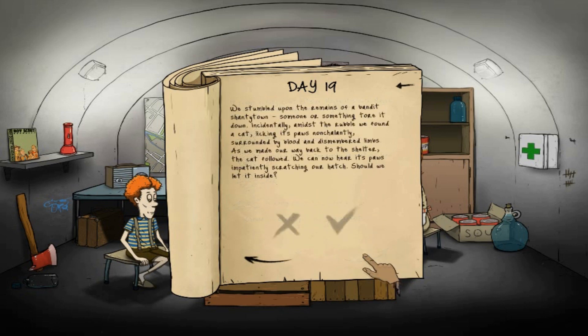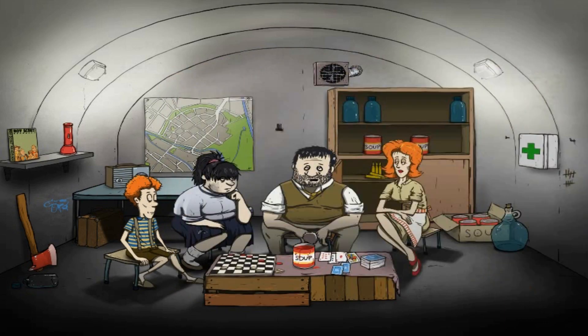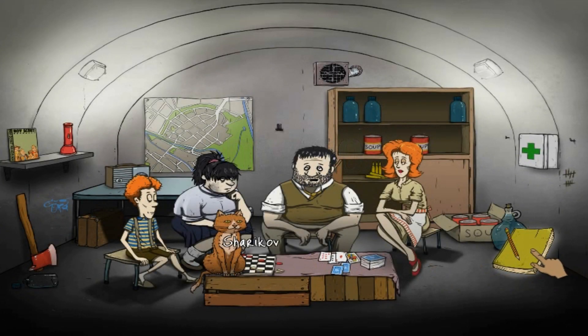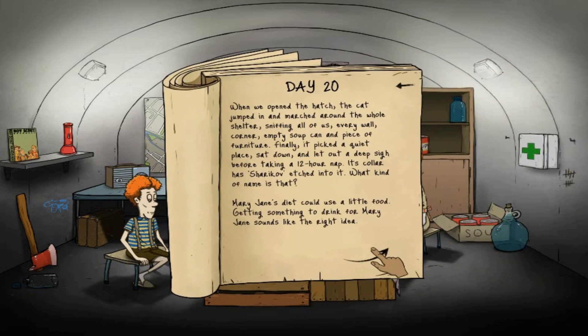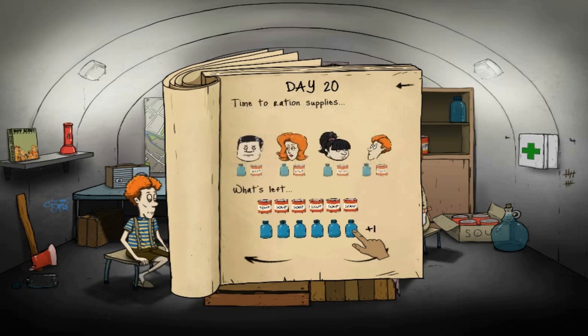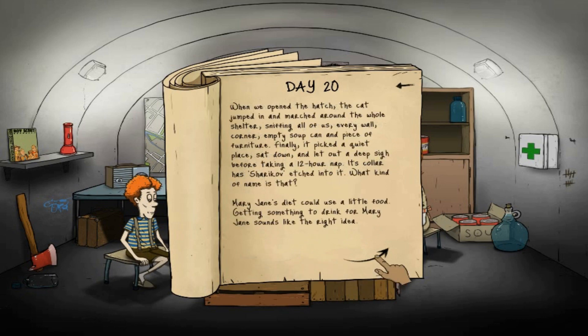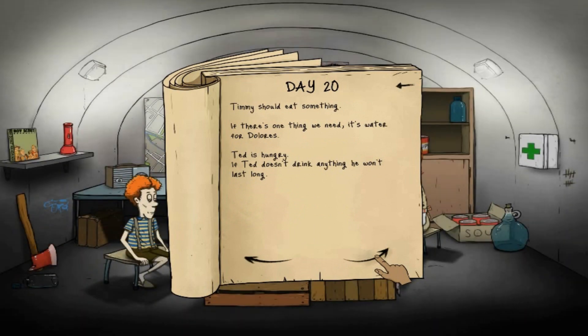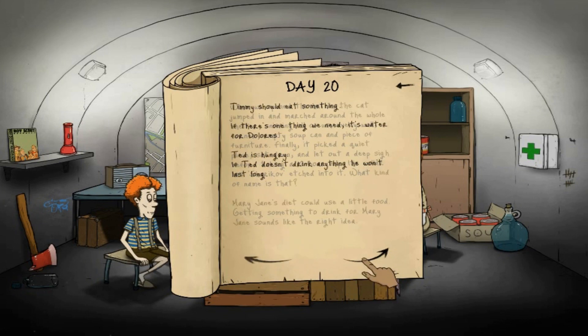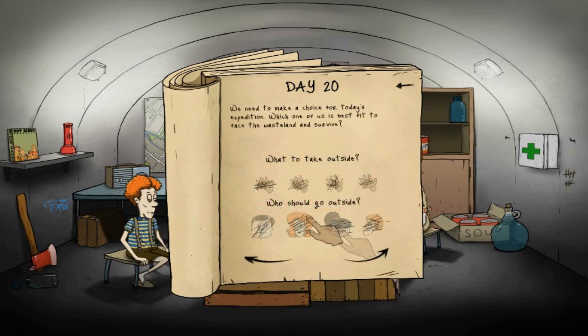No one is able to go out, which is not good. We stumbled upon the remains of a bandit shantytown - someone or something tore it down. Amidst the rubble we found a cat. It's him again! We'll let him inside - his name is Sharakov. We could use a little food and water. Water for everybody, food for Ted and Mary Jane, but Timmy needs food again. Why do you need food all the time Timmy? No one can go outside anyway.